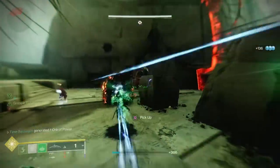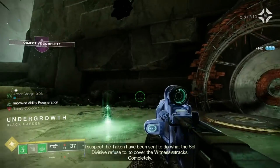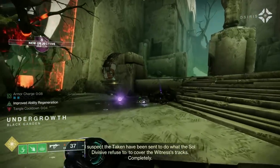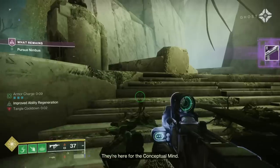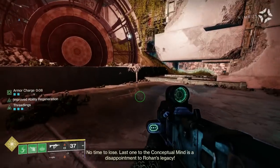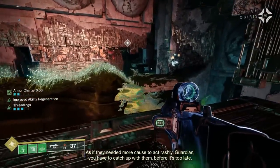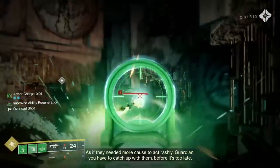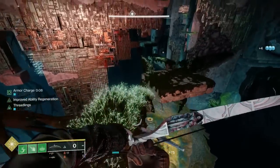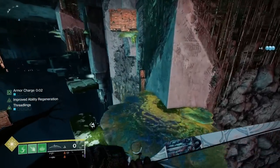Once the last enemy dies the darkness zone disappears. Continue to follow the waypoint - do a bit of running and jumping. You'll come out into an area with quite a few platforms and lots of Taken Wizards, which is incredibly irritating. Take them out - very handy to have something long distance in here, something that can penetrate shields. I'm using my Wish Ender but Arbalest or anything anti-barrier or void would be useful.